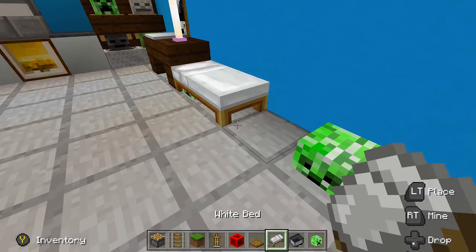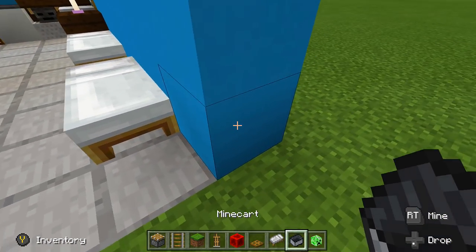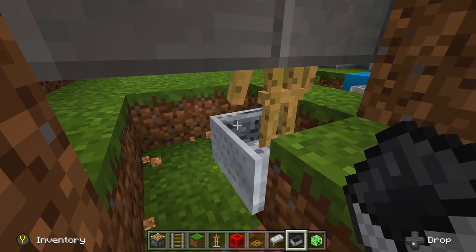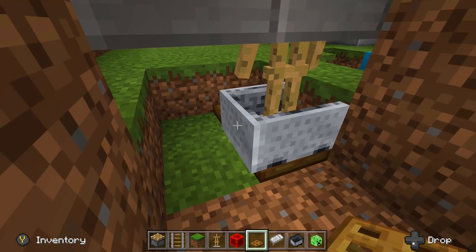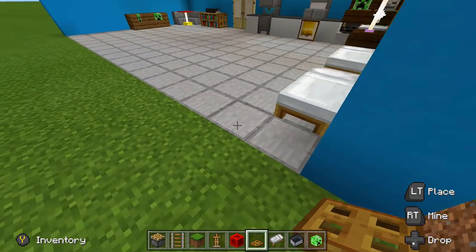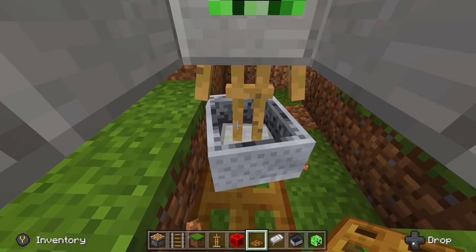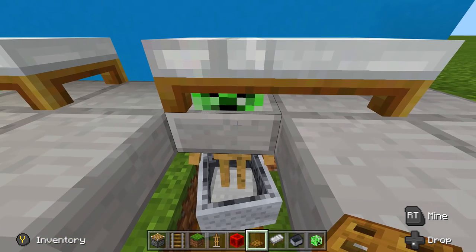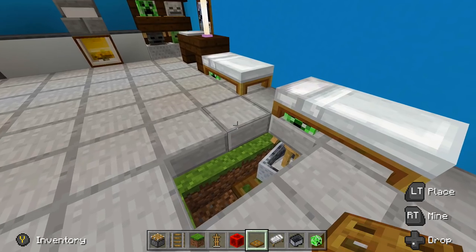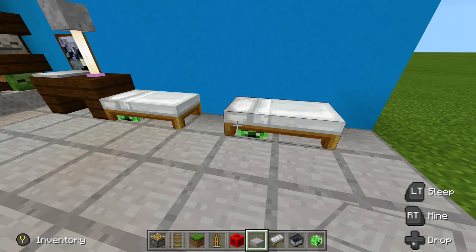If you want it to look like the monster is coming out closer, break out a few more blocks underneath, break one block in front and one behind it, place in another wooden trap door, and then just push it a tiny bit — don't push it too much. Come back up and see where it is — I pushed it way too far, so I'll break down and push it back a little bit more. That looks pretty good! Then place the bed back in.